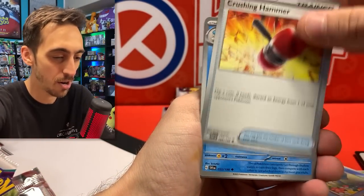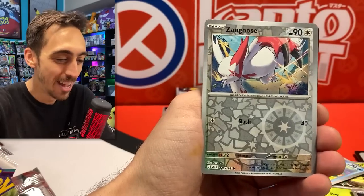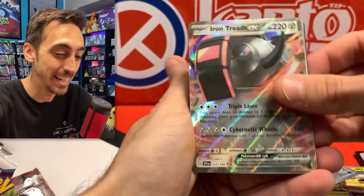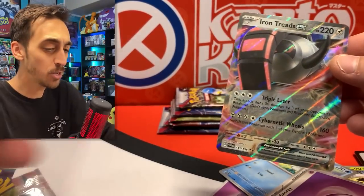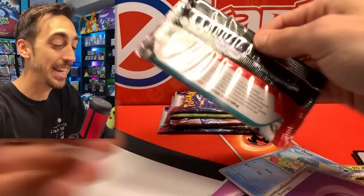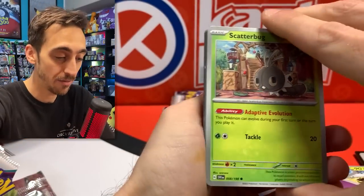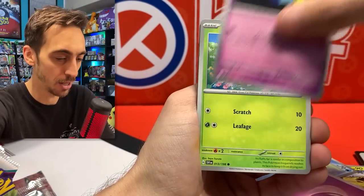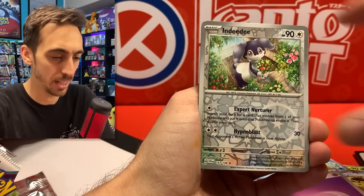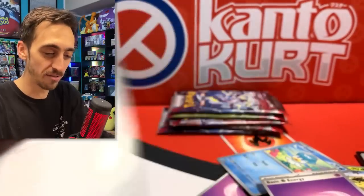We got Quaxly, Ponard, Crushing Hammer, the Quaxwell, Cyclazar, Toad's Cruel, Hypno, Zangoose, and the Iron Treads EX — that's another EX I needed for the binder. I wish my Vault X binder was shipping yet, but I think it's still not even on the way. I can't wait until I get that to fill it up. Couple packs left here. Let's see if these can save the day and get an alternate art or some kind of secret rare into the binder. We got Flaffy, Blissey, Tatsuguri, Indeedee, Hawlucha, and Cloth — just Cloth for the holo.